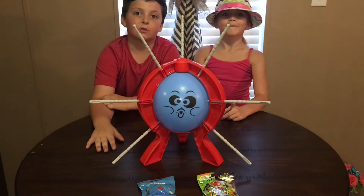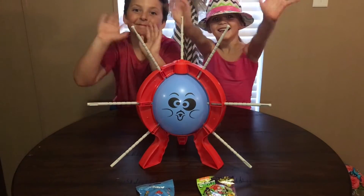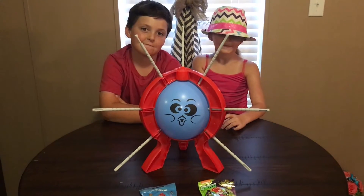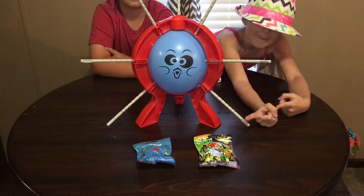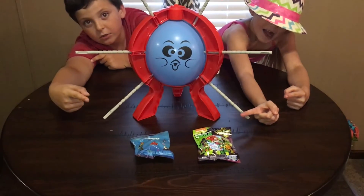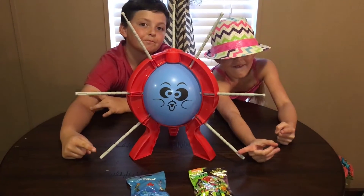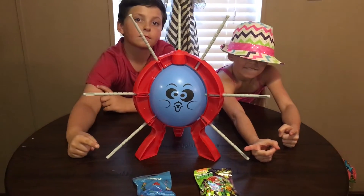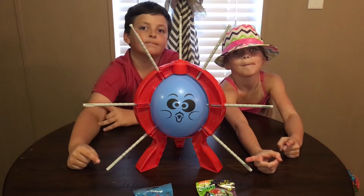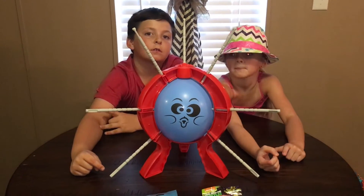Alright guys, so we're back and we're going to play Boom Boom Balloon. I got Crazy Kylie and her cousin here. The winner is going to get a blind bag — we got a girl one and a boy one. Finding Dory could be boy or girl, who knows. We're going to go youngest to oldest. The person rolls the dice, and the number that's on the dice is how many times they click in these sticks. Whoever pops the balloon loses. Alright Kylie, you go first.